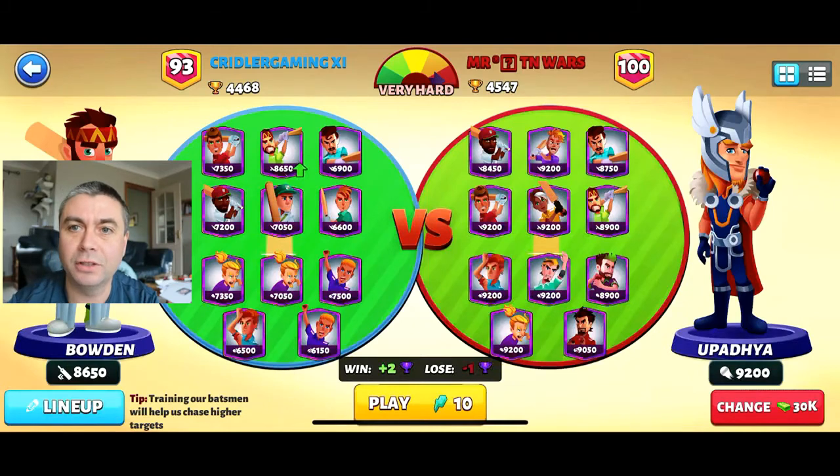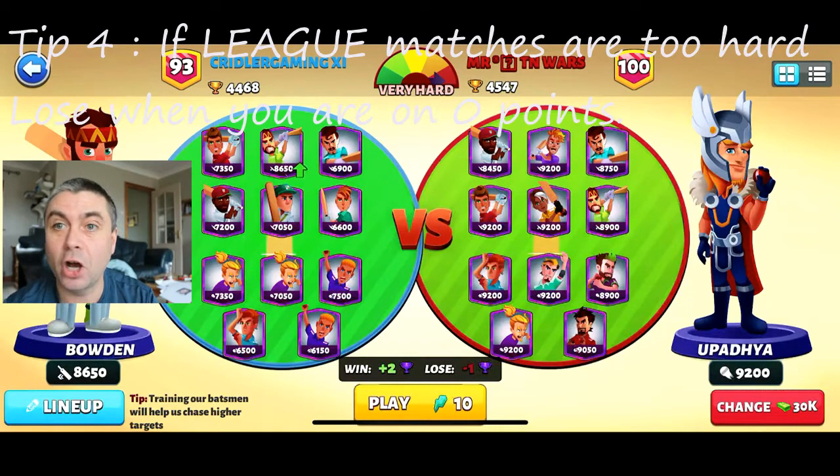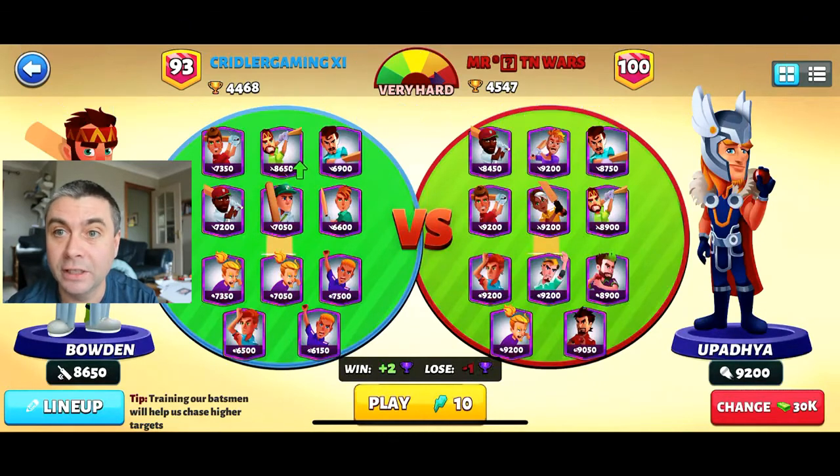What I have to do then is lose a load of games. When you start the league you start on nought points, and if you lose like five or six games to really good teams you don't get minus six - you're still on nought. So if you do get ahead of the game like I have, lose a load on your nought points; that'll bring your trophies down and then you can start playing players that you can actually beat. I wish when I got promoted I'd only just got promoted, not won by too many points. Only just get promoted - that is one of my tips.